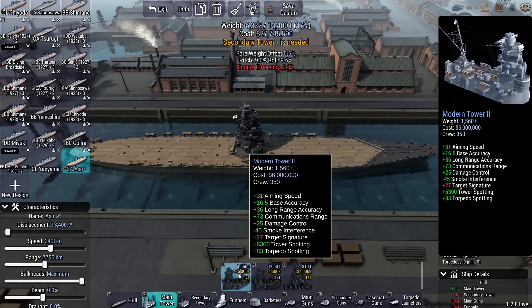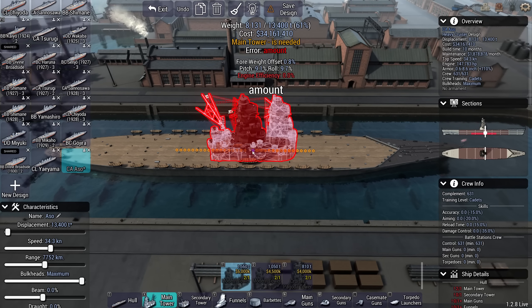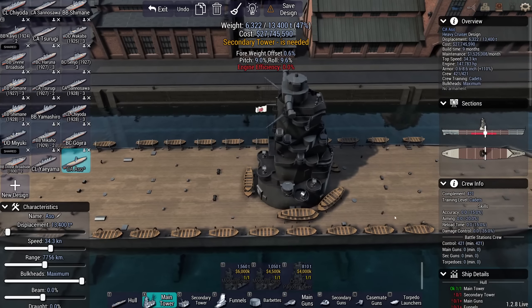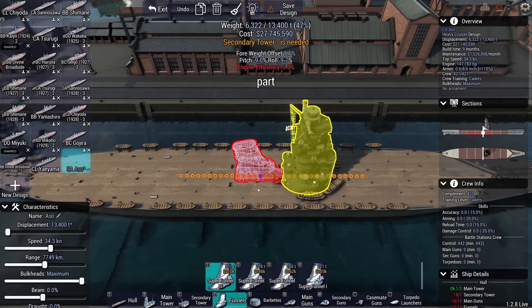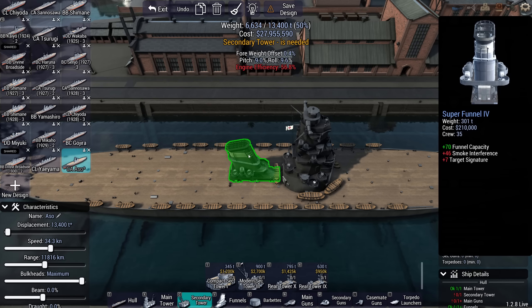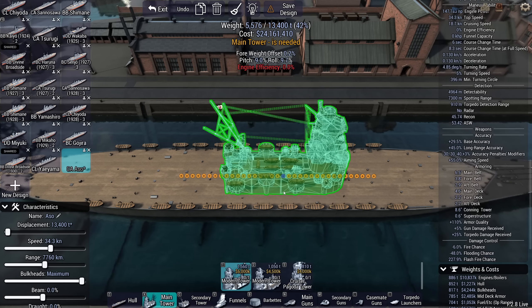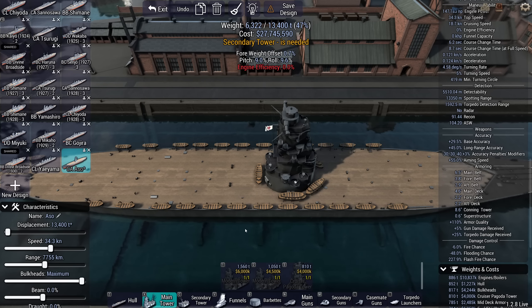Base accuracy 14 versus base accuracy 16.5 — this one just takes up a lot more space, while the other takes up less space but doesn't come with a funnel. What I'm also very interested in is my recon rating with this ship — it's going to be 91 versus 87. The Pagoda Tower just does see more, which is very useful.